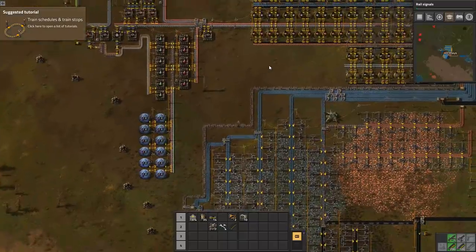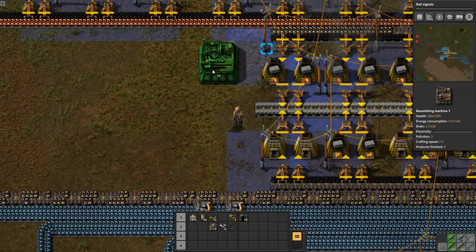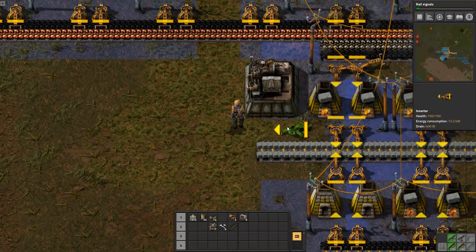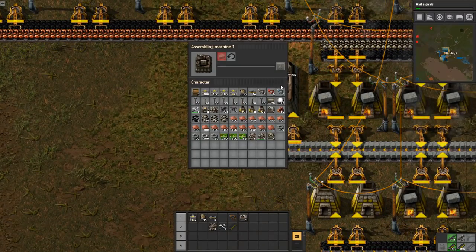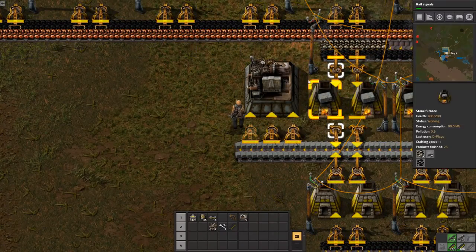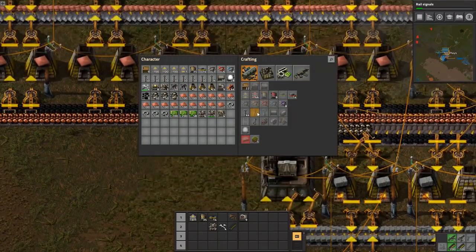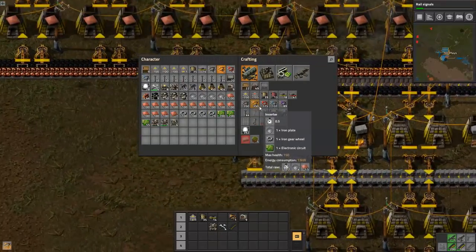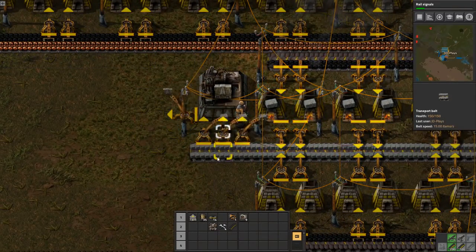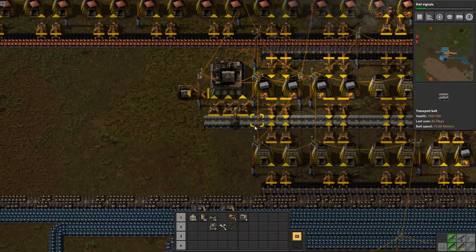Stone only really has two purposes in life. One is to get turned into walls. Walls are five stone brick in half a second, so don't be stingy on the inserters - you're going to need all of them. I don't have that inserter... I don't have iron to make that inserter. Have some more stone.